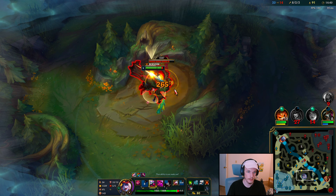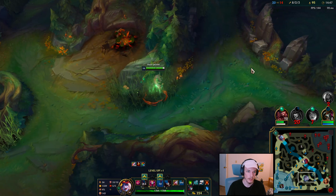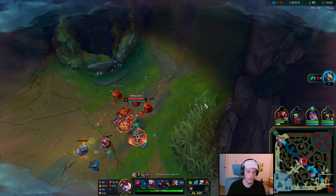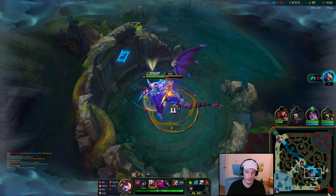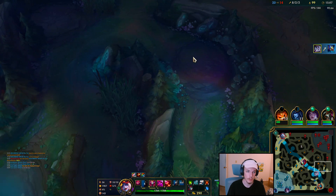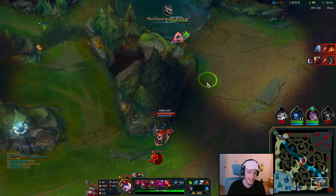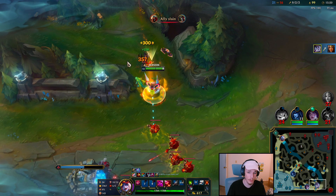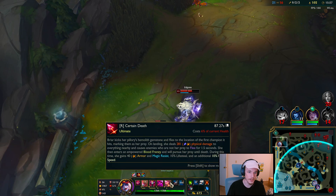Let's get level 10 here. I think Sivir will just keep pushing. Just like the Rift Herald, I'm just taking this Dragon when I can. It wouldn't even matter really if the enemy took the first two Dragons either. Auto, auto, auto — this guy is getting one shot. Now, can I ult anywhere? No. I'm mainly looking for recalls too — it is so easy.